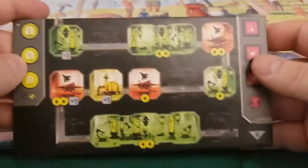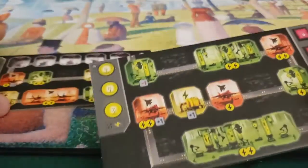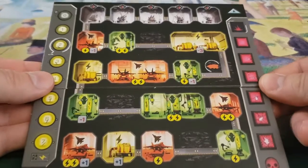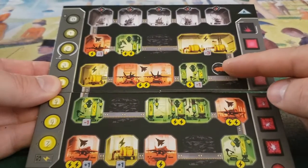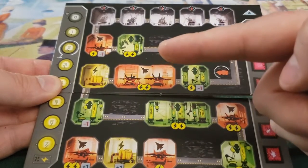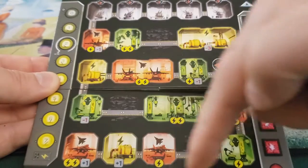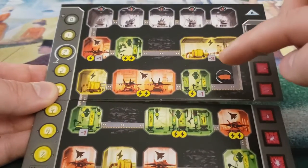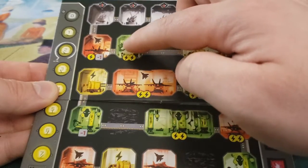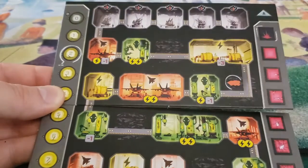Certain research stations have multiple die spots so you can combine results. The excavation token starts right here, and everything behind it is not active — you cannot use those areas. At the very beginning of the game, all you have available is an energy production area, one research place, a place for fighter jets, and anti-aircraft guns.